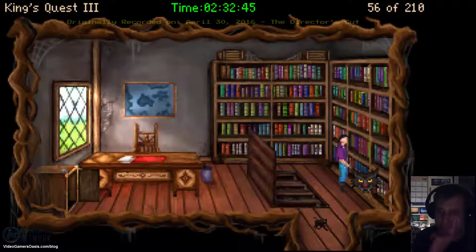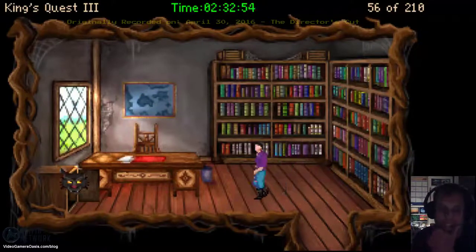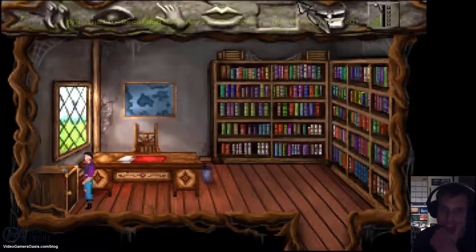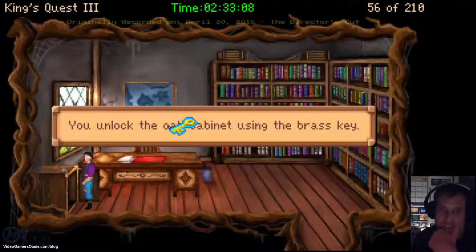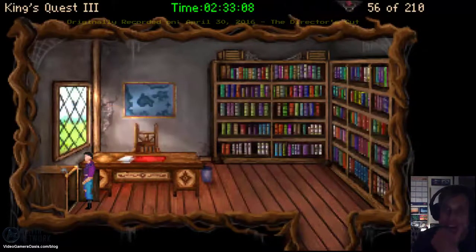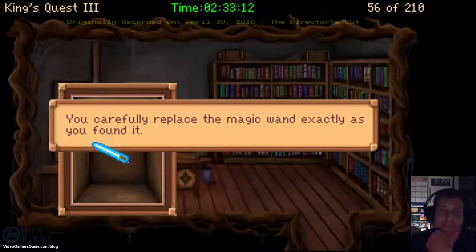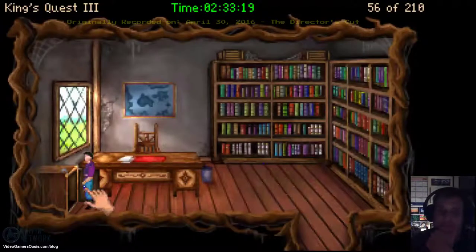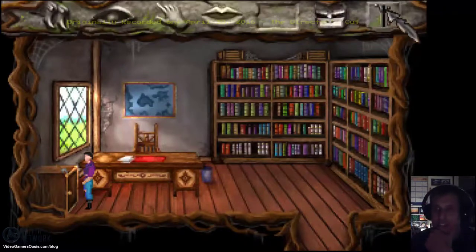Let's put the magic wand away. I want to put the magic wand away first before locking. You unlocked the oak cabinet using the brass key. Now put the magic wand away. You carefully replace the magic wand exactly as you found it. The cabinet door locks as you shut it. Now we did it — we can save our progress.